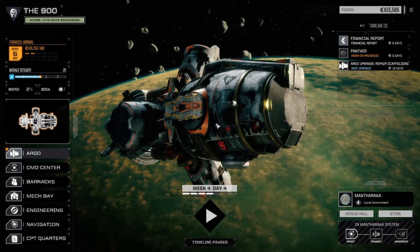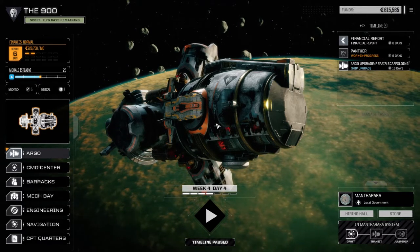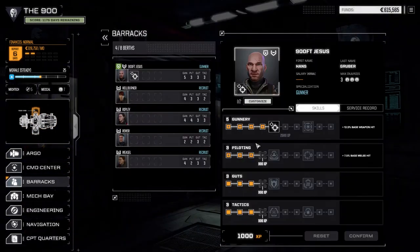Hey everybody, welcome back to another episode of the 900, my Battletech Flashpoint series. So today I want to try and pull off a couple of half-skull missions, but before we do that, we're going to have a look in the barracks here just to see if our mechwarriors have got any more experience.